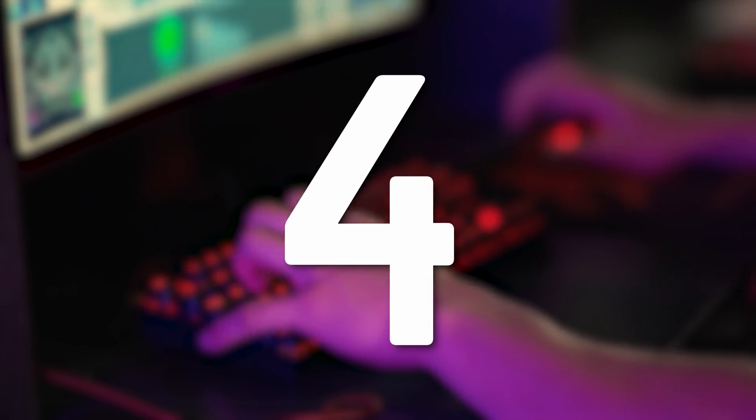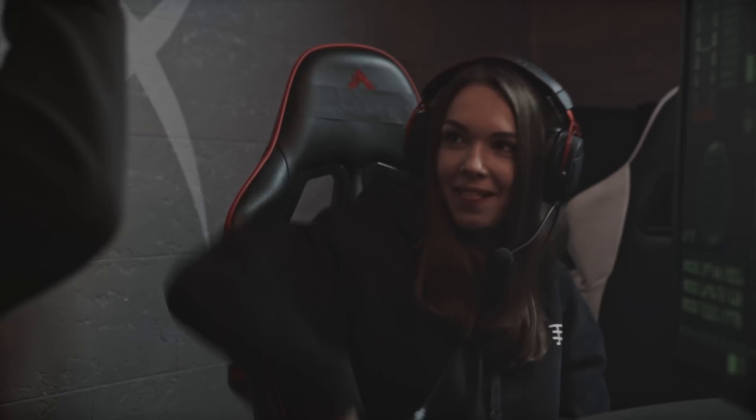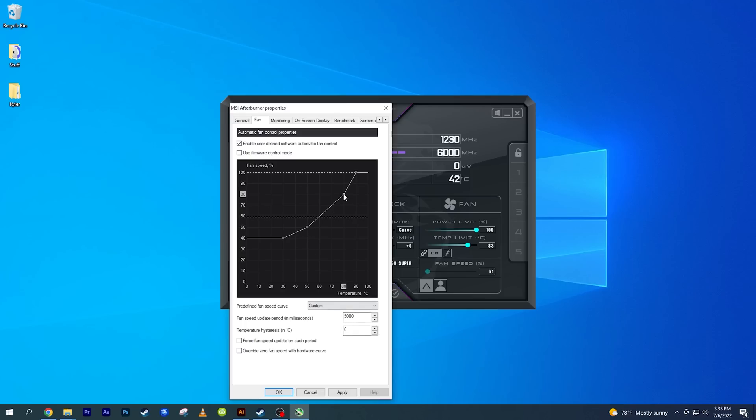At number four, we have something people typically don't tweak because they assume their graphics cards come pretty optimized. But graphics cards have to balance output performance with how loud they'll be. What if I told you that getting them louder can give you faster FPS? By adjusting your fan curve in a program like MSI Afterburner, you can make your GPU run faster, because modern graphics cards use clock boost technology that depends on temperature. By setting the fan curve to run at higher speed at a lower temperature, you'll likely see a frequency increase on your graphics card, which gives you an FPS increase — maybe not a ton, but if you can stomach a little extra noise, you can get the best out of your system.